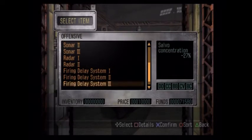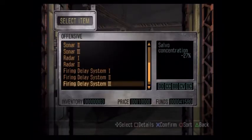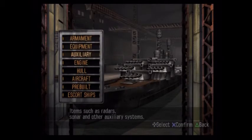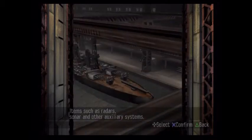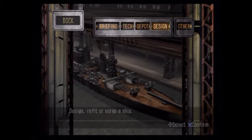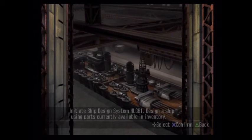Hey guys, what's going on? Welcome back to Naval Apps Commander. Today I'm going to start off by buying Firing Delay System 3, because apparently I've had this for a while, and I believe it was Nova Topaz that reminded me, so thank you. I'm going to get that and put it on the ships. We don't have money for tech, so I guess we're going to hop into a mission. I'll bring you guys back as soon as I have Firing Delay on all of the ships that need it.